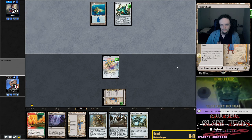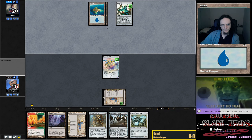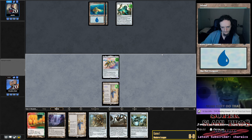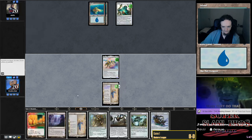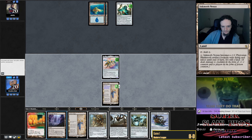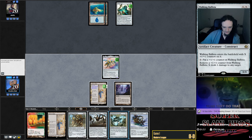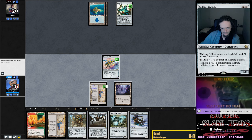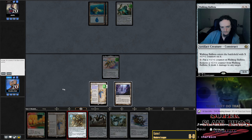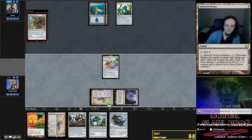Merfolk on the play with Aether Vial — yeah, it's Merfolk. They have the thing where you can tap down a creature and steal its abilities away. But that's less bad than Dress Down because you can't make the creature enter the battlefield without abilities. I think I want to play Walking Ballista and see what happens — I mean, they could also have a counterspell, which would be annoying.